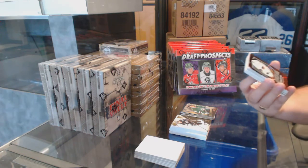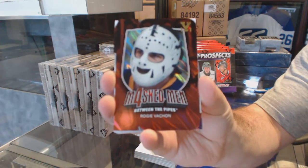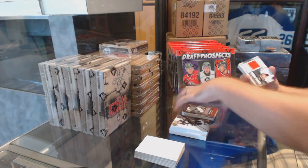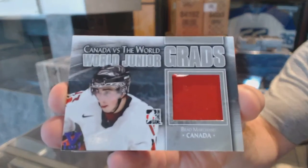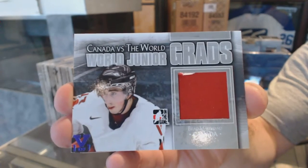We've got a one-on-one gold mass man of Rogi Vachon. And a World Junior jersey, numbered to 101, obviously Brad Marchand.